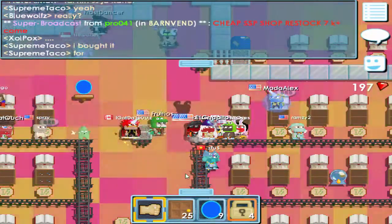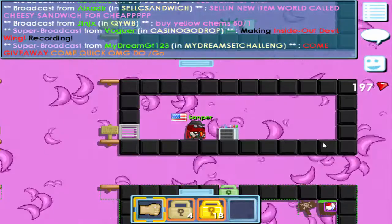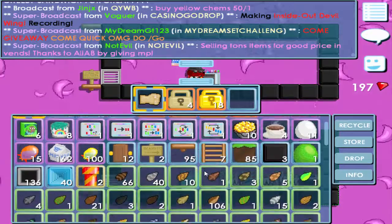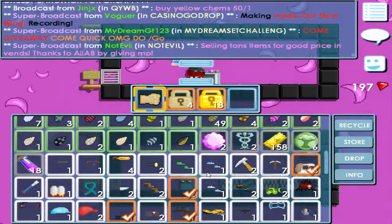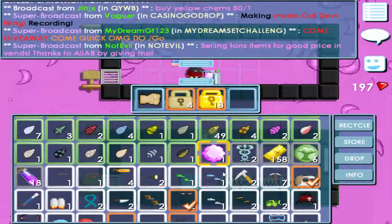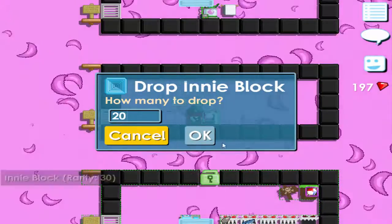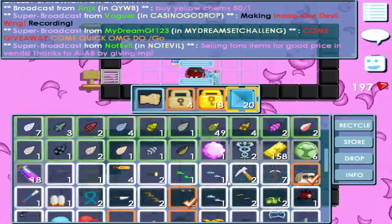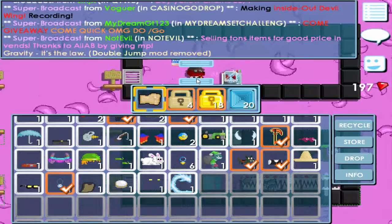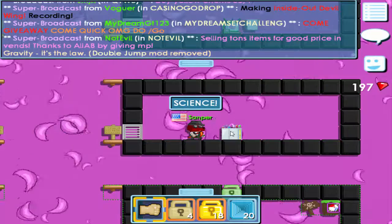I'm gonna see if I can find some of the new items. Alright Sampersons, I'm gonna make the new Inside Out Devils right in front of you. It cost me a few world locks — I'm almost broke. Here we go — Inside Out Devils. Now I gotta find the Inside Out block. It's 20 of them, I'm pretty sure. Alright, 3, 2, 1 — Science!